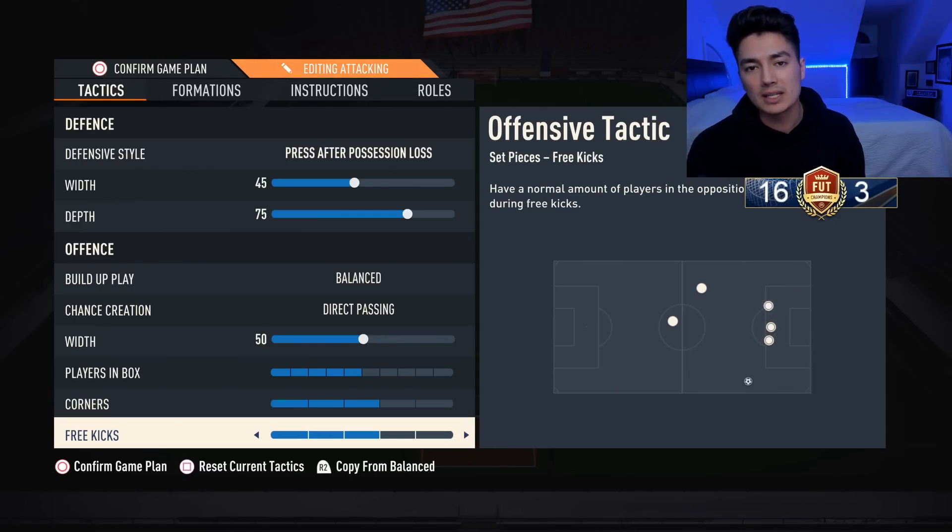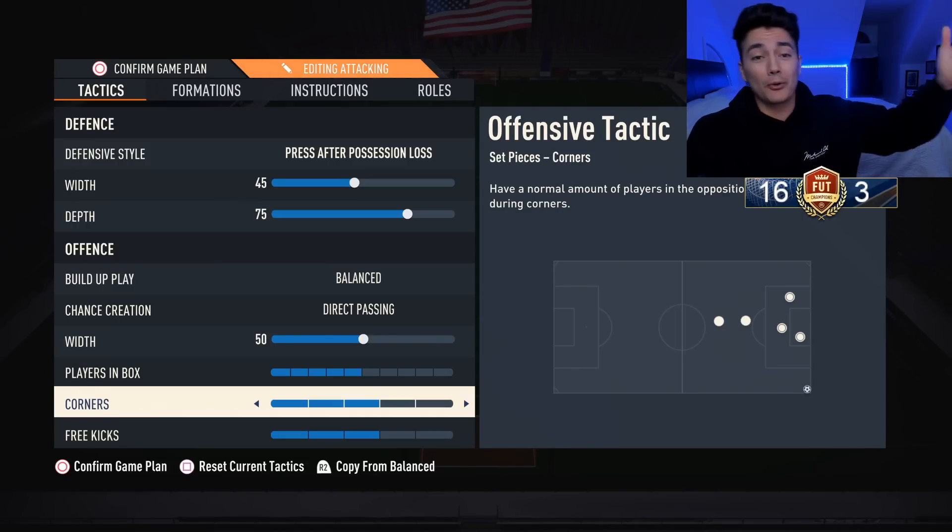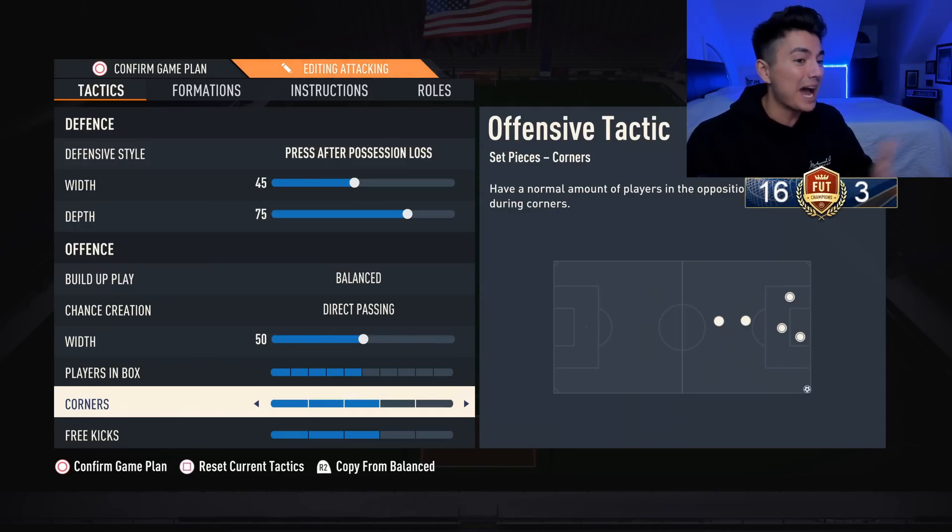For corners and free kicks, it's really up to you — do you want players in the box or not? For corners I just play it short, hit it to the top of the box and shoot. It's not rocket science, just pass and shoot.